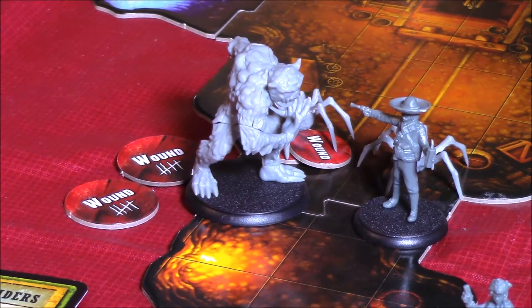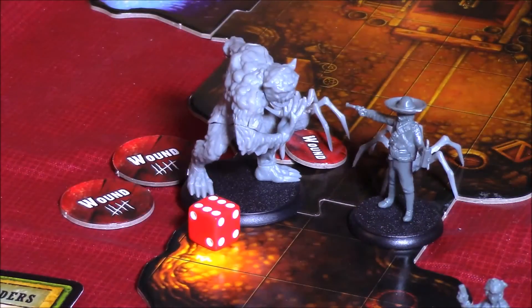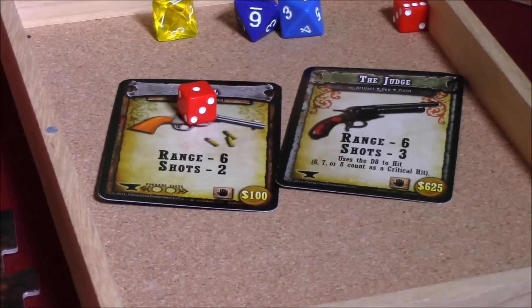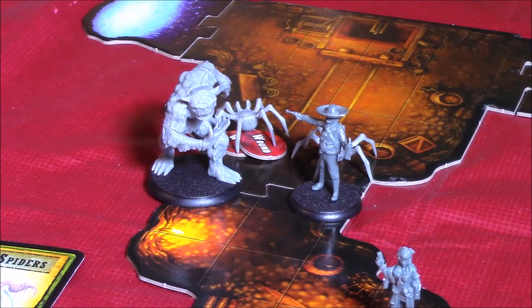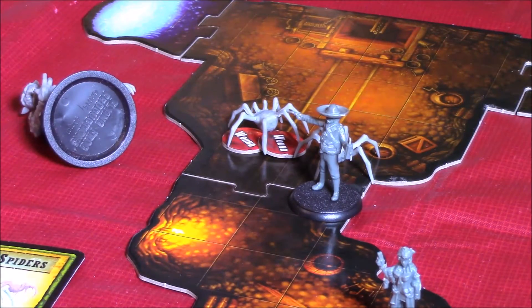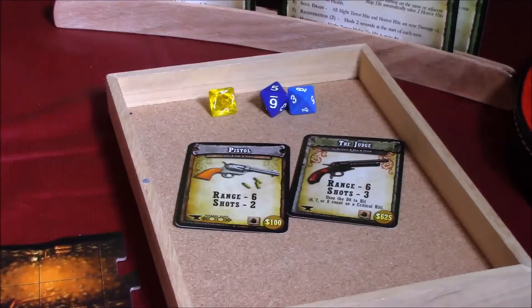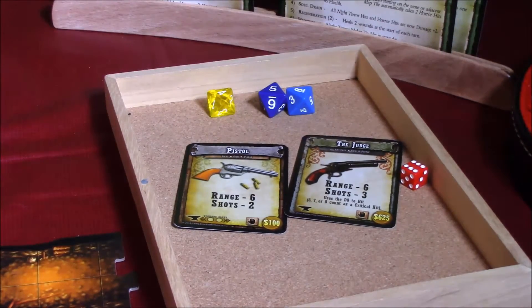Let's assign the damage. The first crit is going to the night terror — let's roll for damage — that's a one, but with dark stone bullets that's actually a damage of two, which is enough to kill off the night terror who only has two health left. Bravo! That's 20 XP for delivering the killing blow. The second critical hit is going to the spider right behind Chase — let's roll for damage — six! No issues there, six definitely kills that spider and that gives him 10 XP.